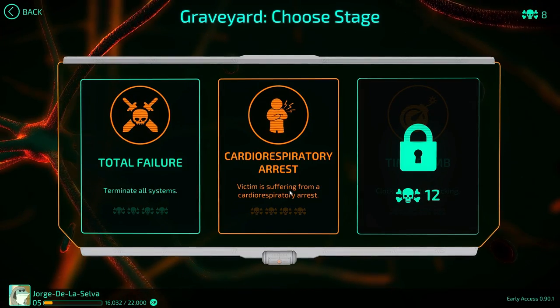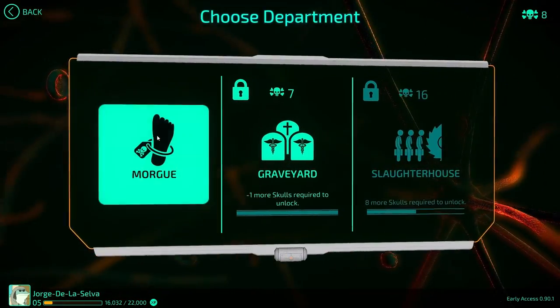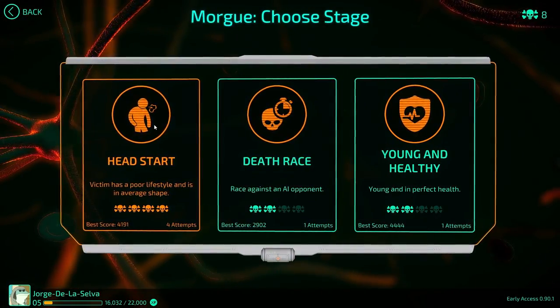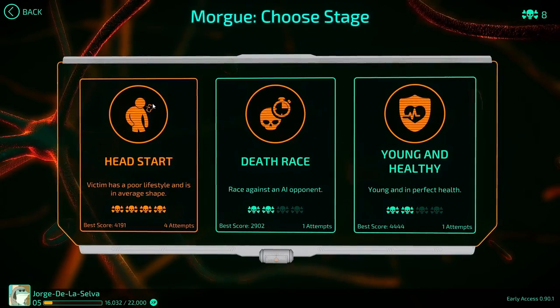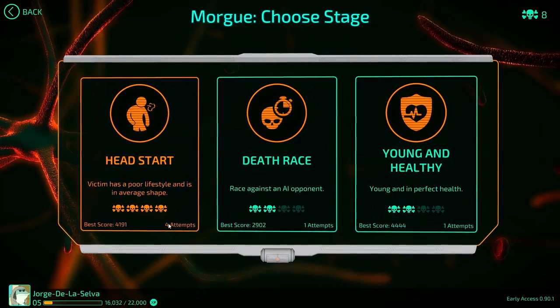What's up guys and gals and welcome back to Bio Incorporated Redemption. My name is Splattercat, and I finally killed this guy with all of the skulls. It was more difficult than I expected to force-skull this. It took me four tries, though I think it's counting an extra try because I got it on like my second or third.